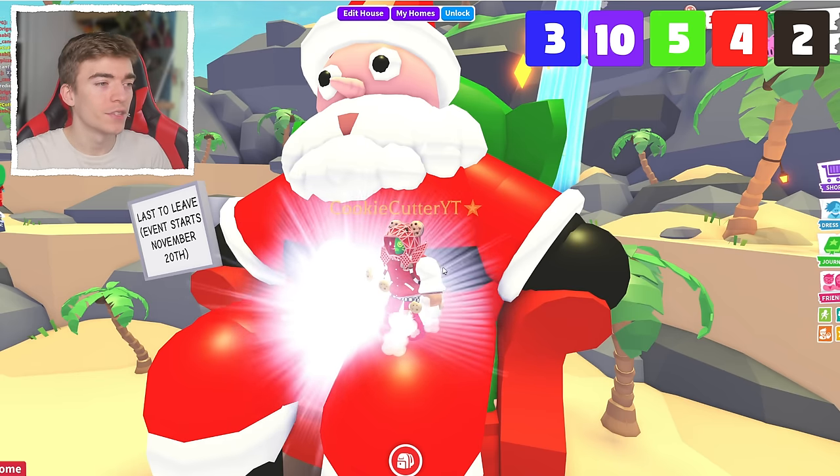I think those are the only two legendaries out of this egg, right? Is there three? There are so many pets. We just hatched an Alley Cat which is an ultra rare, so it's good we're getting more ultra rares. But we want the legendaries, and we should theoretically end up with four - but any more than that is going to be great. You could theoretically open 100 and get zero, or if you're extremely lucky, get like 10 legendaries.